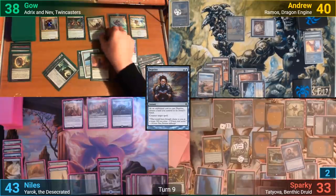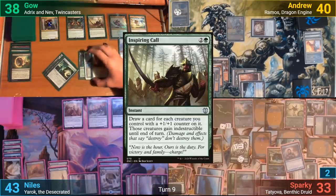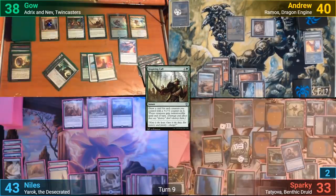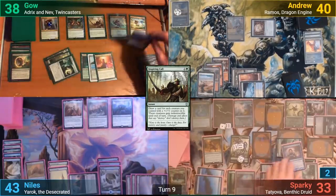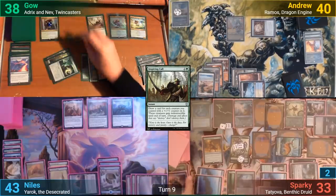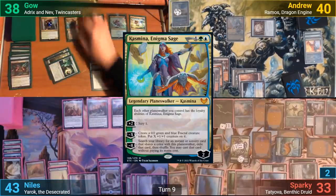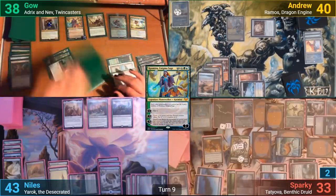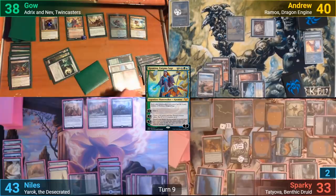Responding to this response — which is itself a response to another response — Gao casts Inspiring Call, making his creatures with +1/+1 counters indestructible and drawing a card for each creature with a counter on it. In this case, it's one. They then resolve the spells, with both the Growth Spiral and the Spitting Image being countered. Gao then casts Kazmina and upticks the Planeswalker when she resolves. He scrys, bottoms the cards, and passes to me.